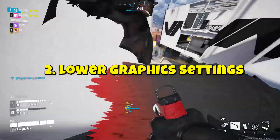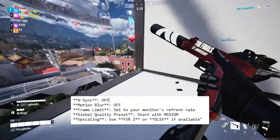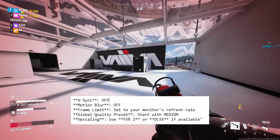Next step is to lower graphics settings. Let's optimize your in-game settings. Go to Settings > Video and try these tweaks: VSync off, motion blur off, and frame limit set to your monitor's refresh rate — that is the default.